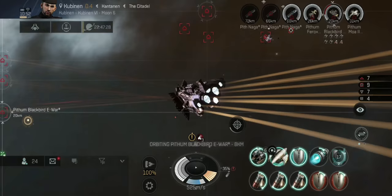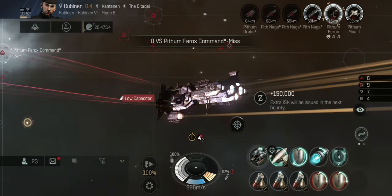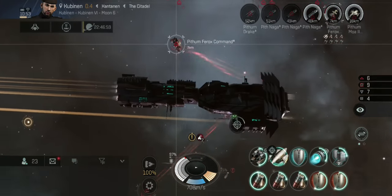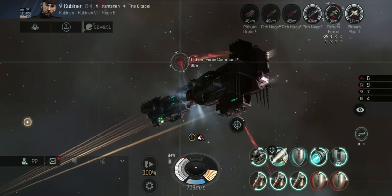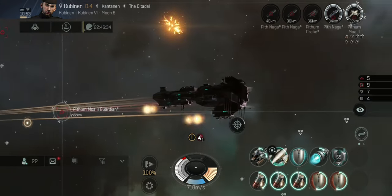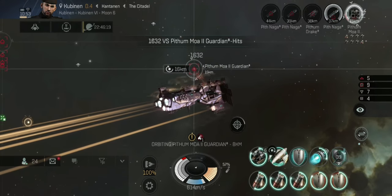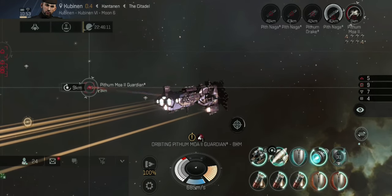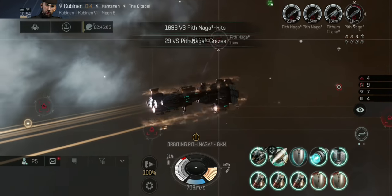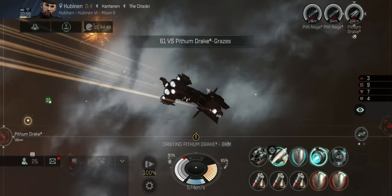I've got my orbit set at eight kilometers again and I'm using some manual piloting — I don't want to keep auto orbit on all the time. Now chewing through these guys with just five ships left. When reaching the end of a wave, try to get your capacitor as high as possible, because at the start of the next wave you'll be trying to keep distance, not using the Nosferatu, shield boosting, and picking out targets.